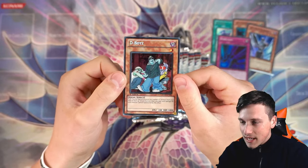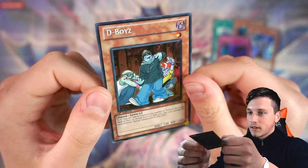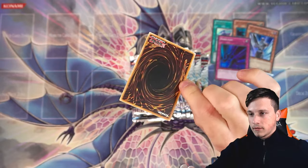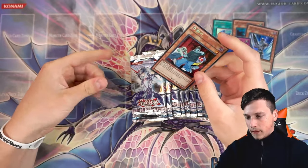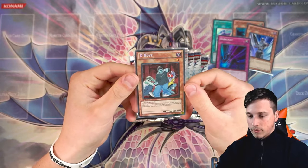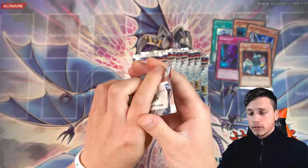D-Boys — I'll take it. Pretty cool looking — the Zombie Boys. Very weird, very funky card. Happy with that Secret Rare. We'll take it.